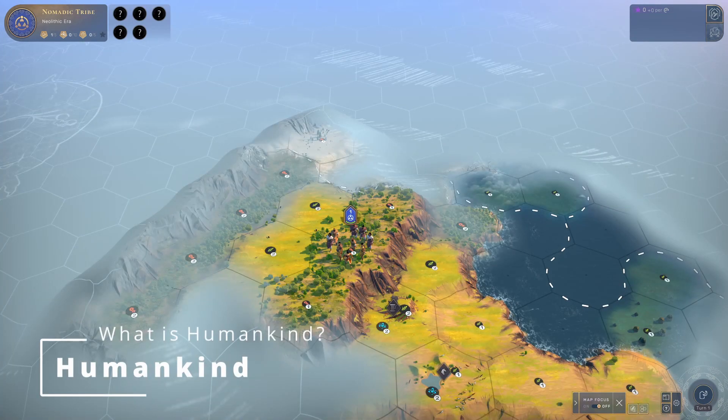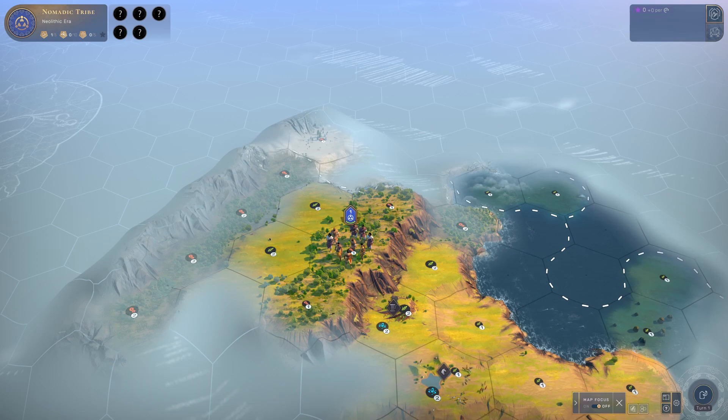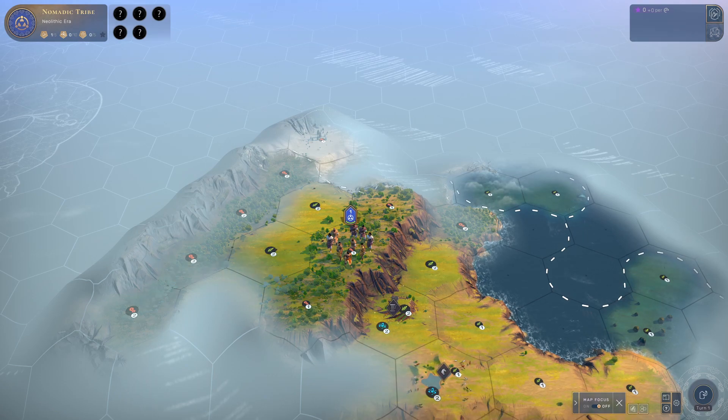First, I have to explain what Humankind is. Humankind is a 4X strategy game based around cultures throughout the history of the human race, basically. All the way from the Egyptians, all the way to now, where we have countries like the Soviets, Americans, and the British being powerhouses around the globe. So it's pretty interesting. There's a lot of strategy and a lot of mechanics to go with this game, but bear with me — over the series I'll explain it and you'll be able to grasp quite a lot of it, hopefully.